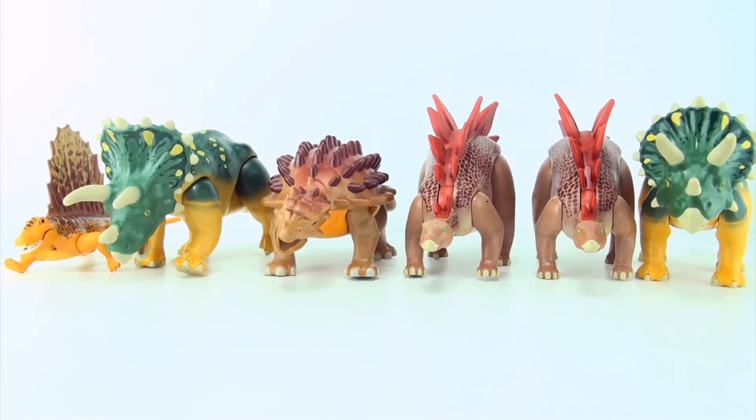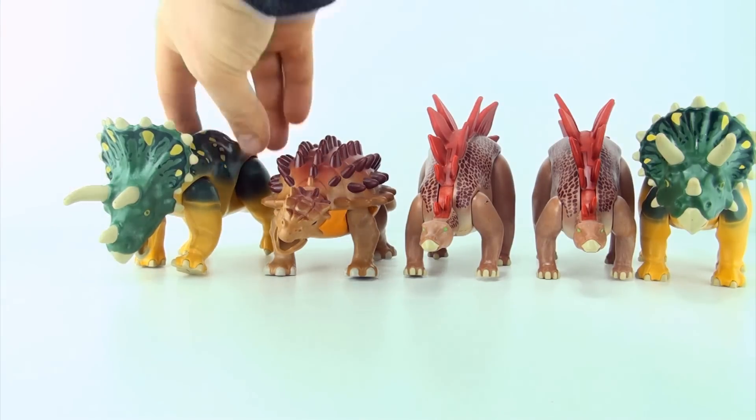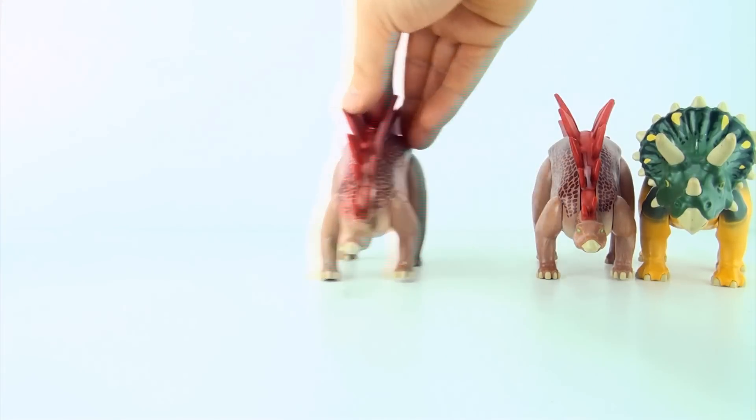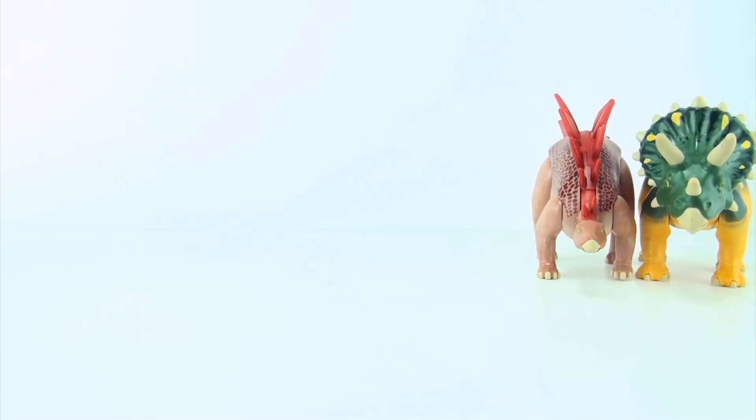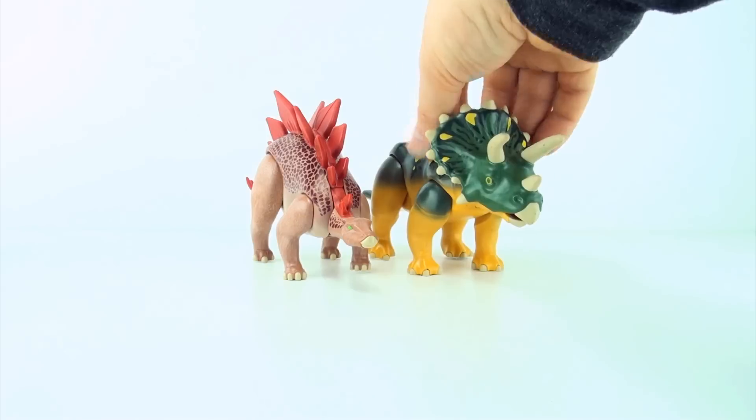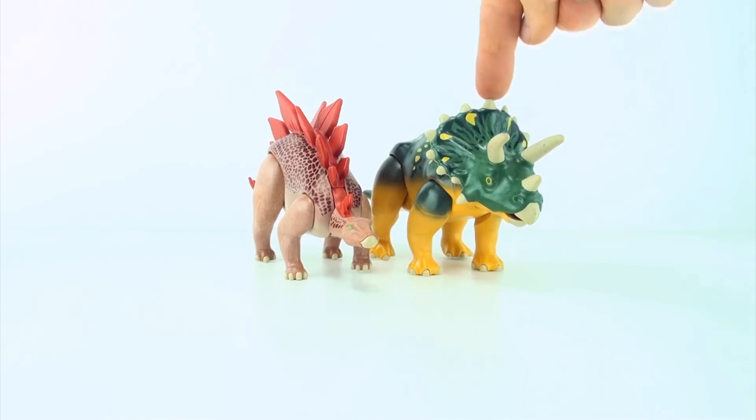If we have six dinosaurs and we want to take away four dinosaurs, how many dinosaurs will we have left? Let's see. One, two, three, four. We had six and we took away four. Now we have one, two remaining. Six minus four equals two.